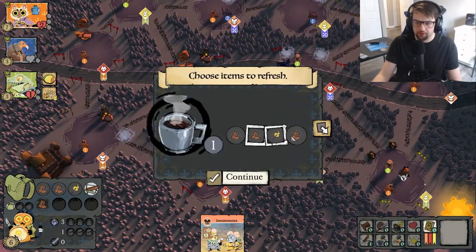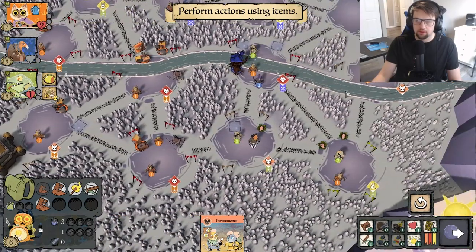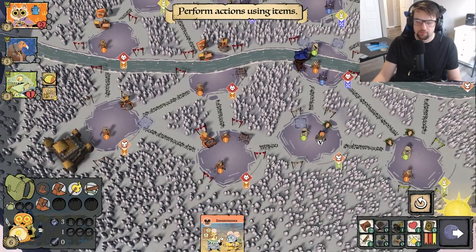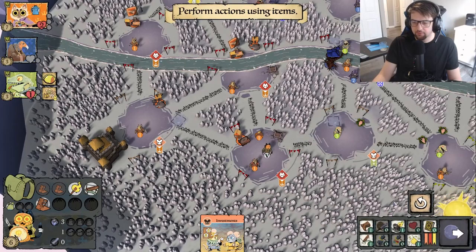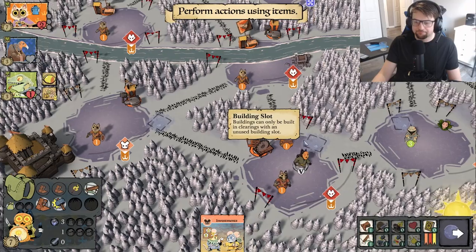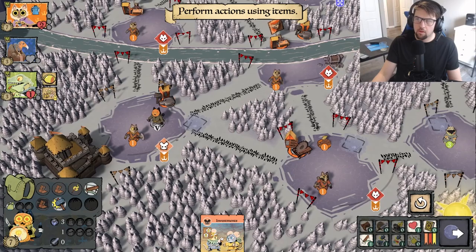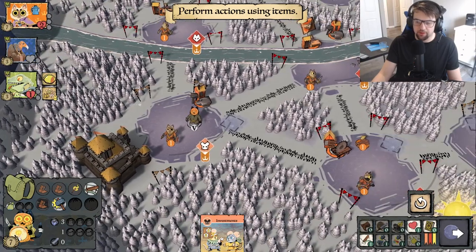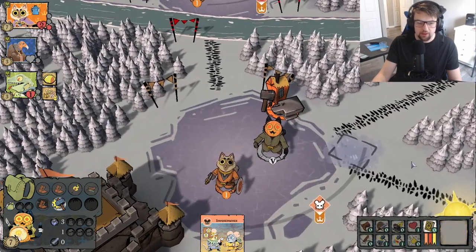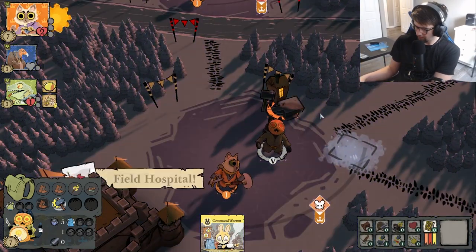We're going to move over here. It's frustrating there's no direct path — I might have to go all the way around. Get this item — first priority is that tea. I can't keep investments for myself but I really need it, so I'm giving this to the Cats and exhausting my crossbow. I got my tea — they got two items that round. That tea is so crucial.